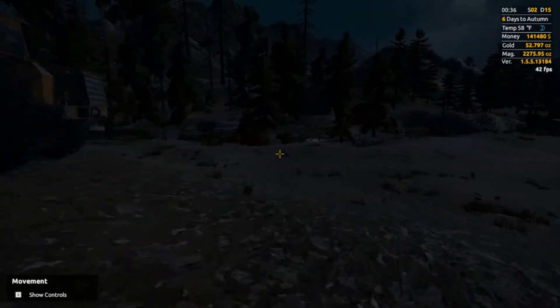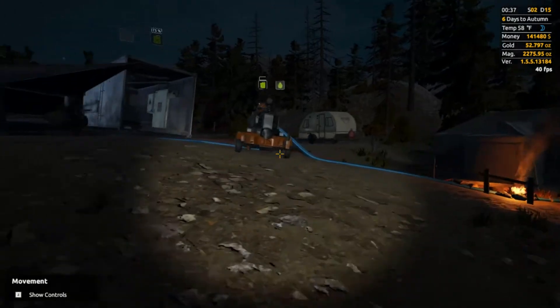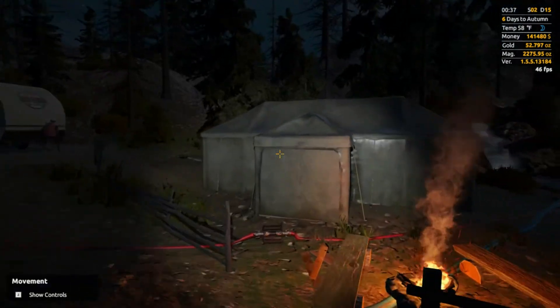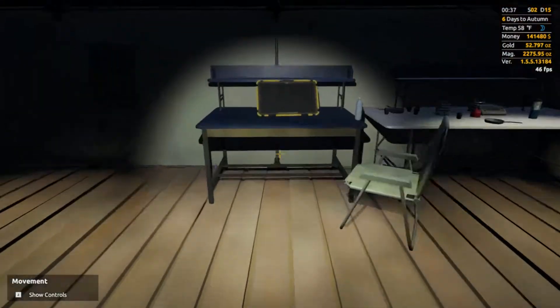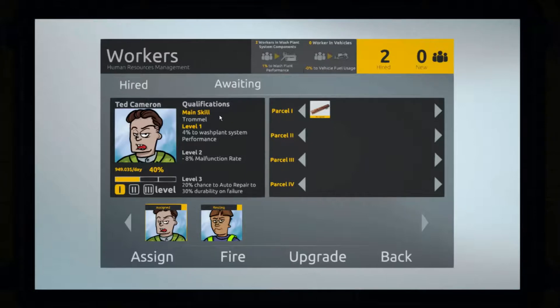Hello everybody and welcome to another episode of Gold Rush. There are a few things I want to show you guys. I actually bought this worker tab — this guy has been on the wash plant and he doesn't do a ton, but he makes it one percent better, or at least 0.5 percent.